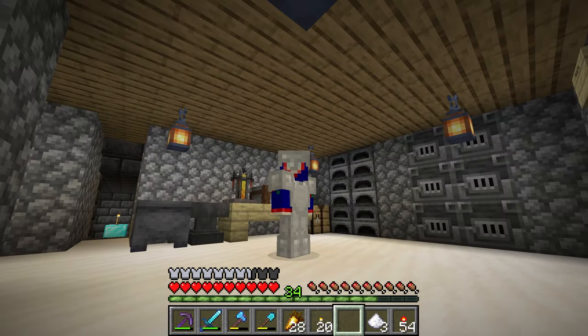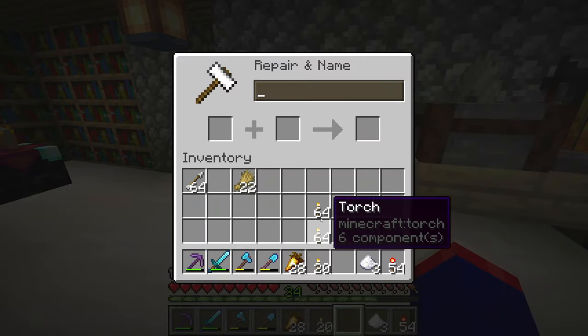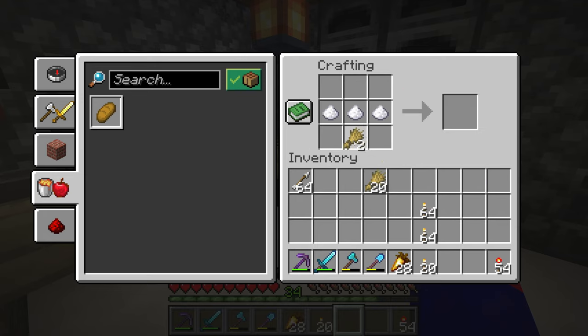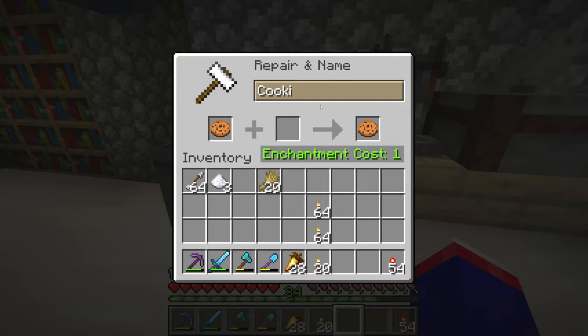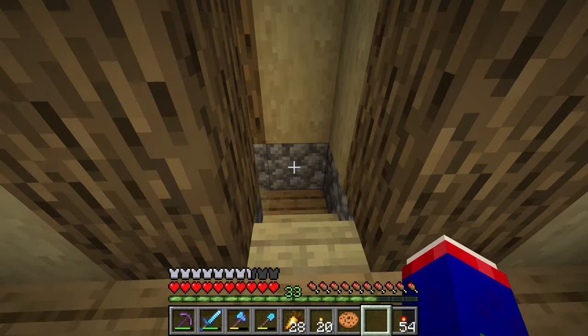Before I start the video, I wanted to do a quick shout out to someone who requested in the comments that I make a cookie and name it after them. How does one make a cookie? I need cocoa beans — there we go. There are seven cookies, and I'm going to name it after the user. I hope I'm saying your name right, but there you are — you're a cookie.